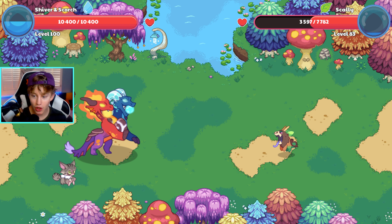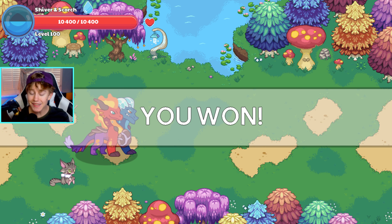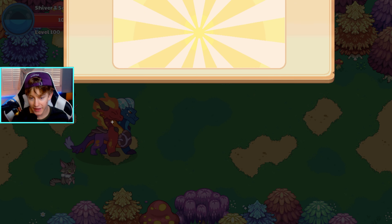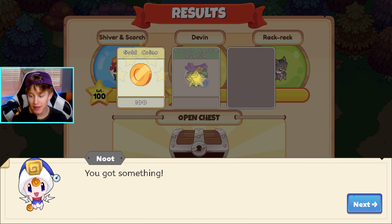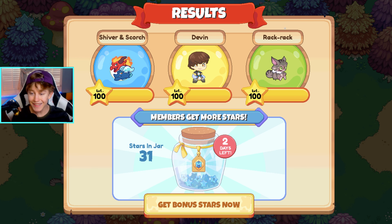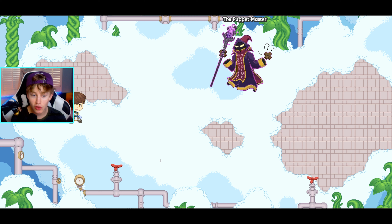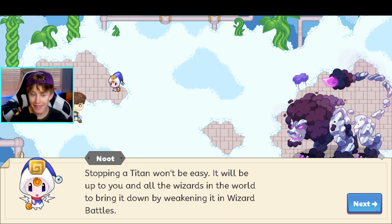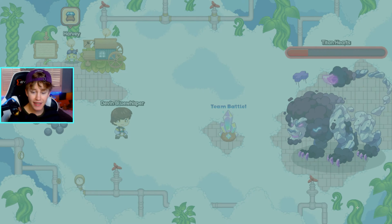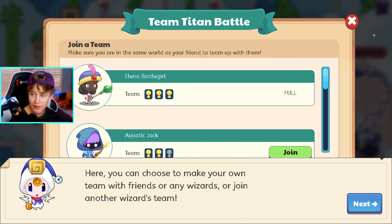We're just gonna keep going versing this Scully. This should be a pretty easy battle to end off right here. And boom, just like that Scully has been taken out with Shiver and Scorch. So I think it's time to head to maybe the hardest battle of this video - battling the Titan. If Shiver and Scorch can beat the Titan, it's safe to say it is one of the best epics in the entire game. Let's make our way over to the Titan grounds in Skywatch. We're battling the Storm Titan. Let me know down below in the comments - do you think I'm actually going to be able to take out the Storm Titan?